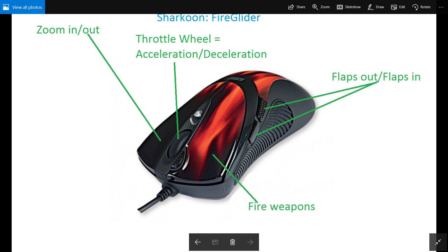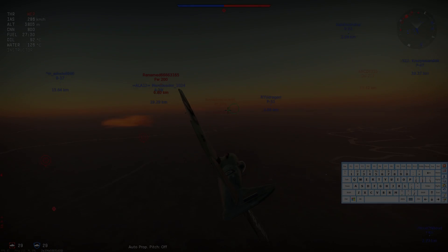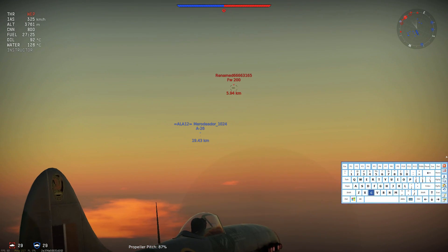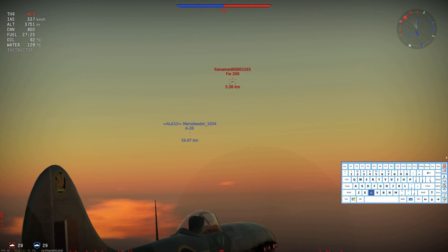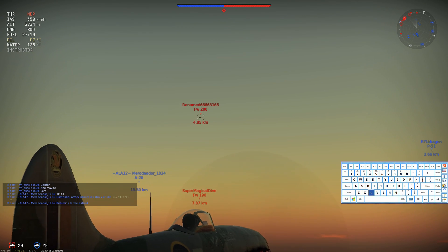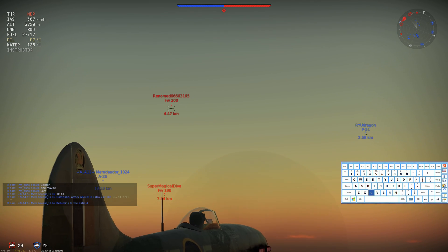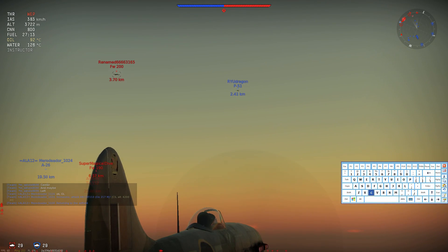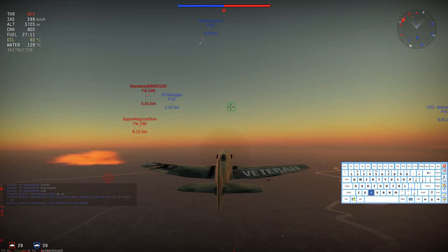Now, in the live gameplay, you guys are going to see your virtual keyboard. On the virtual keyboard, you guys are going to see me clicking the buttons on it — when I click it, how I click it, and why I click it. I don't go through with you step by step in this, because it is quite fast and it's logical enough for you guys to understand. I hope you guys enjoy the video, and let's go!